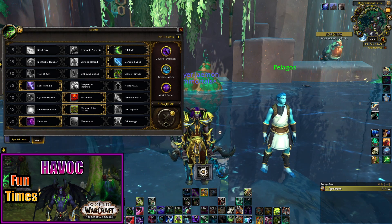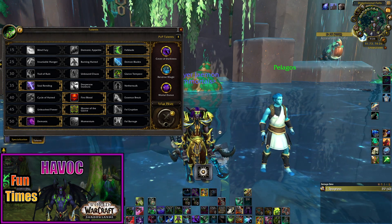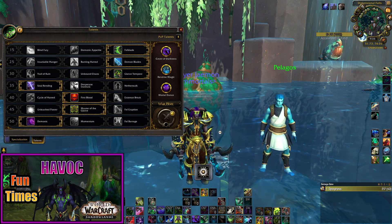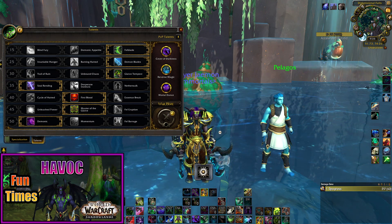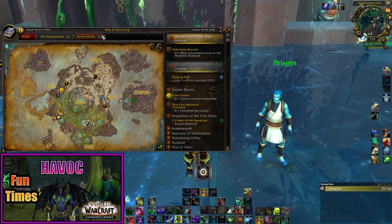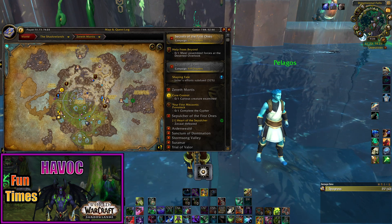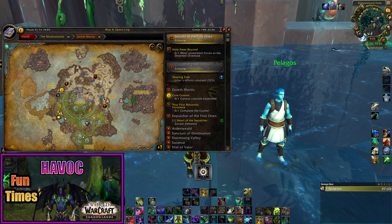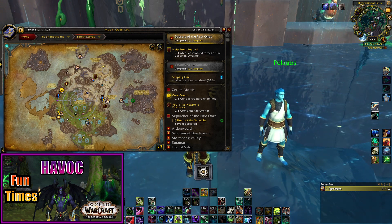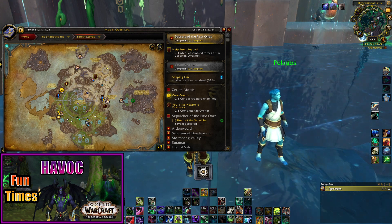That's the quick and dirty. Venthyr is the way to go; if not, Night Fae is the only other real credible alternative. Outside of that, we're just having a bunch of fun as we look to finish off Zereth Mortis and get ready for Shadowlands Season 4. Let me know what you think about the upcoming season and the state of Havoc down in the comments. Hit the subscribe button — thanks for watching, folks. Peace.